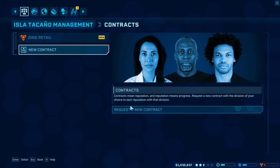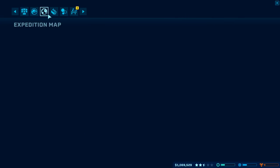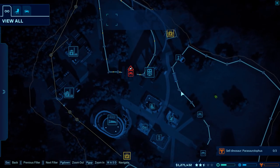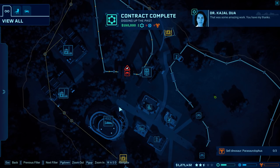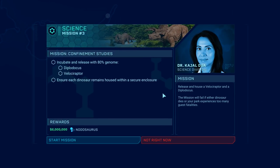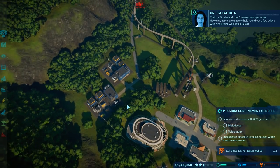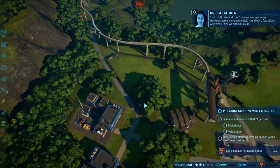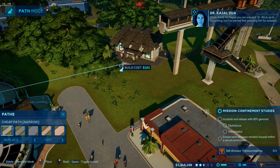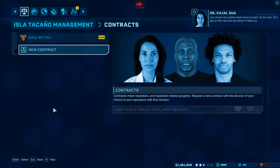We'll make another contract to keep the science division happy. There's a high quality fossil — I don't know if I can guarantee that. Something does not have power. Oh did I do it? We're getting a mission! It's sort of like that teacher-student complex — I will impress my teacher, please. I've learned that pressing him for answers just means he pushes back twice as hard, so let's get on the ride and see where it takes us.